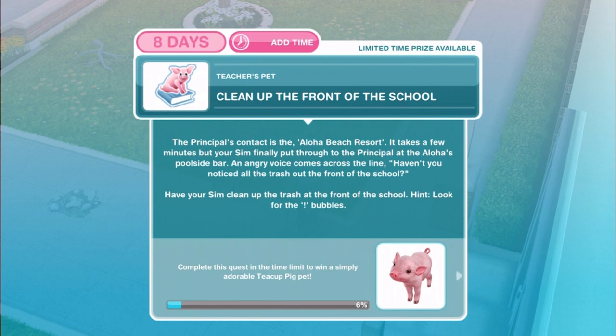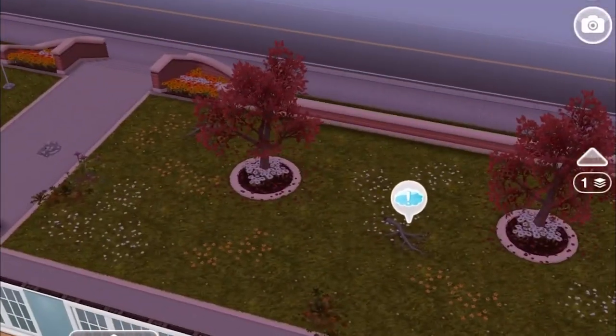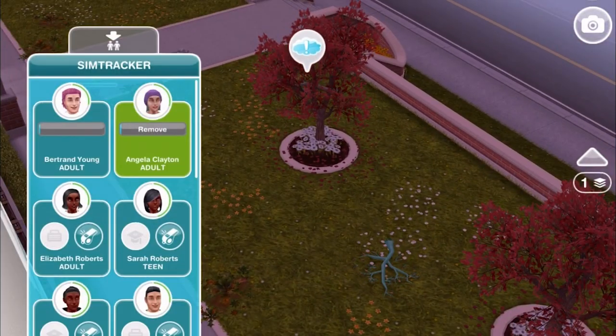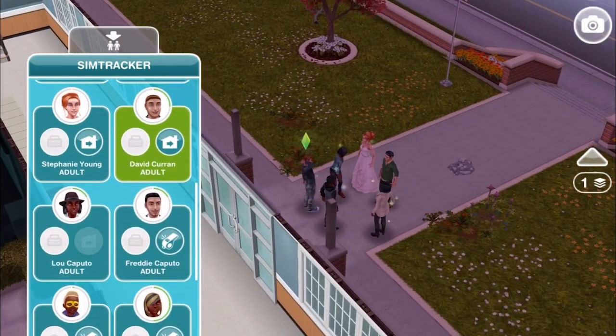Clean up the front of the school. The principal's contact is at the Aloha Beach Resort. It takes a few minutes, but your Sim is finally put through to the principal at the Aloha's poolside bar. An angry voice comes across the line: 'Haven't you noticed all the trash out the front of the school?' Have your Sim clean up the trash at the front of the school — look for the exclamation bubbles. You're going to need some other Sims free to help, so we're going to call over a bunch of them.